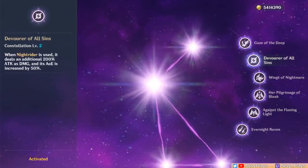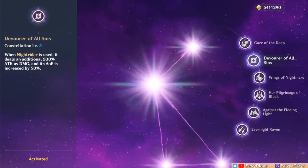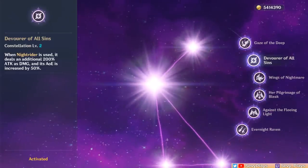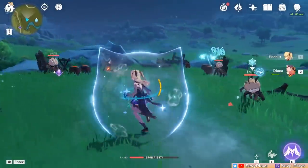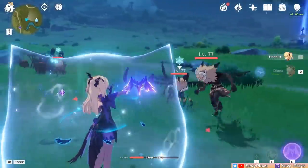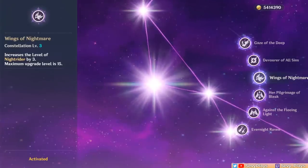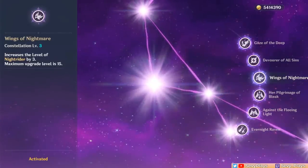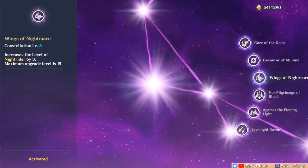C2 adds damage to when you summon Oz and increases the AoE of that damage. To emphasize, it doesn't increase Oz's damage over time, only the initial damage when you summon him. To take advantage of this, you have to summon Oz near the enemies, which may or may not be feasible depending on the situation. C3 increases her skill level by 3, translating to more Oz DPS, which is a great constellation since she's mostly used for Oz anyway.